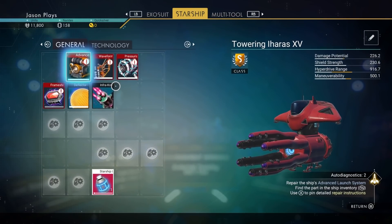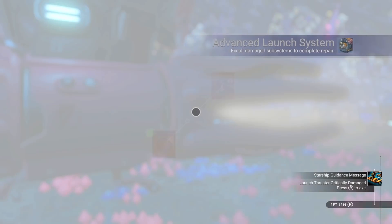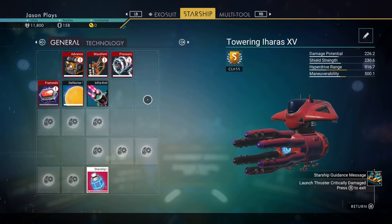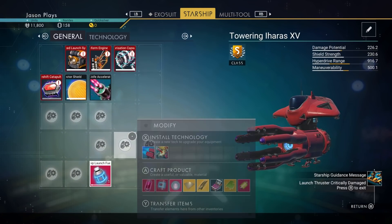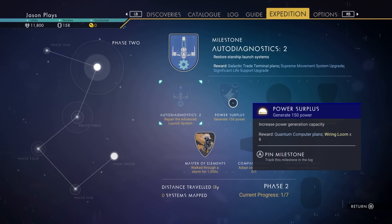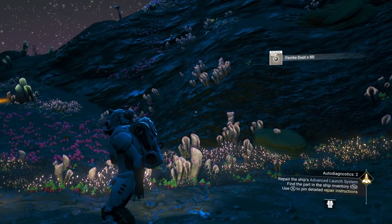If we go into our inventory, our launch system needs storm crystals and a quantum computer. We have our storm crystals — let's insert those now. We don't need to collect any more storm crystals unless we want to make money. We also need a quantum computer. The way to get the quantum computer blueprint is to go to the next step, which is to power your base. We need to add 150 power to our base.